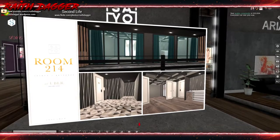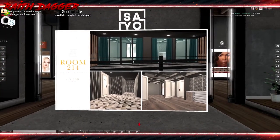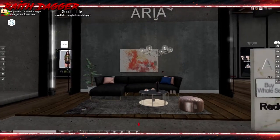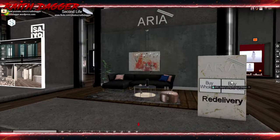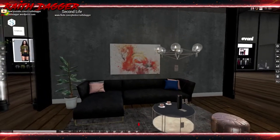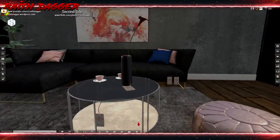Next looks like another skybox plus backdrop. The land impact isn't listed but it'll set you back 450. Then Aria - I like their furniture too. PG and adult set, 39 land impact on display. 1647 for the PG, 1818 for the adult. It's only 39 land impact for everything so that's not too bad.